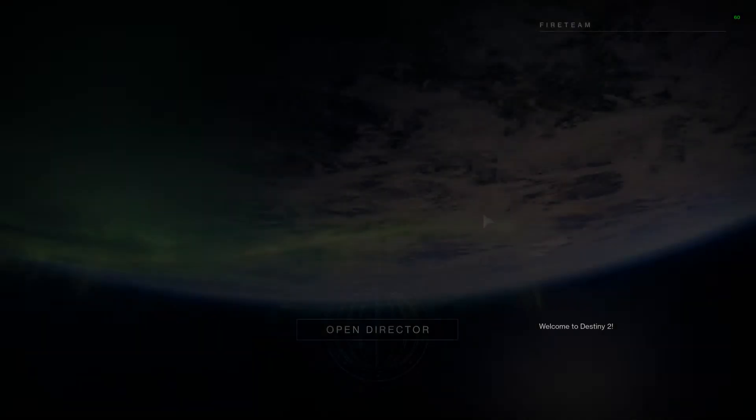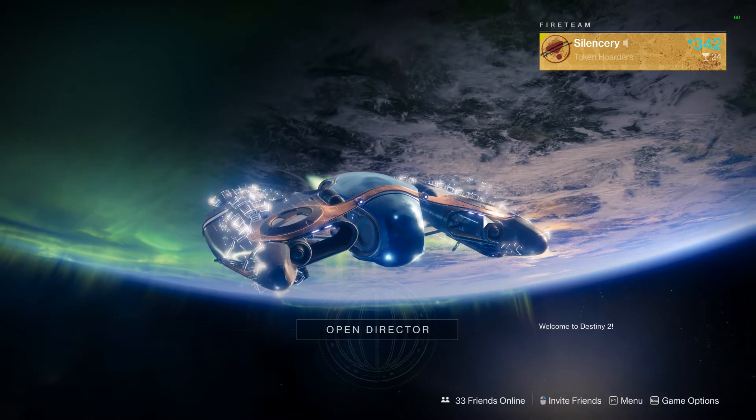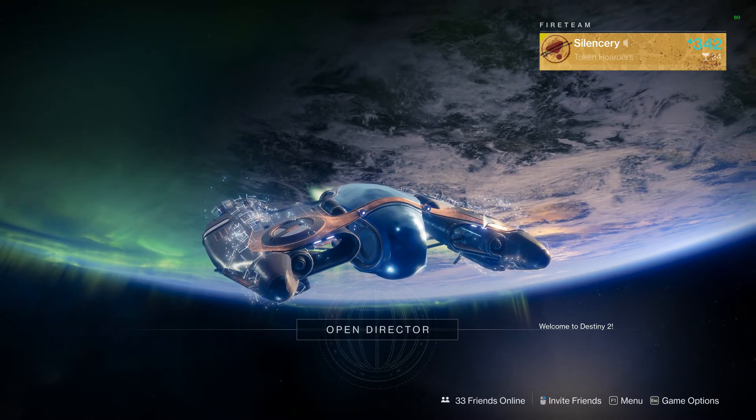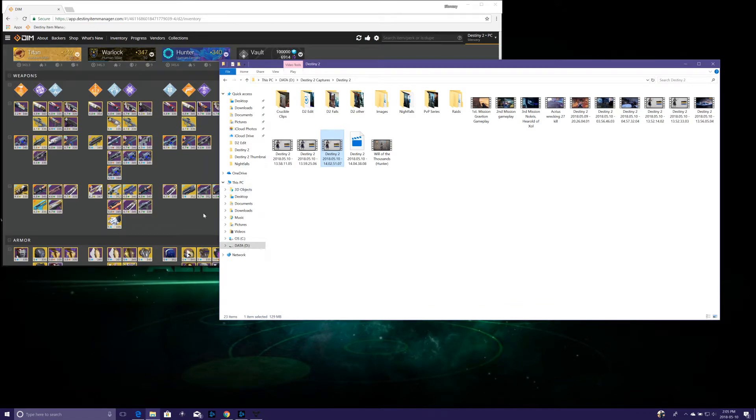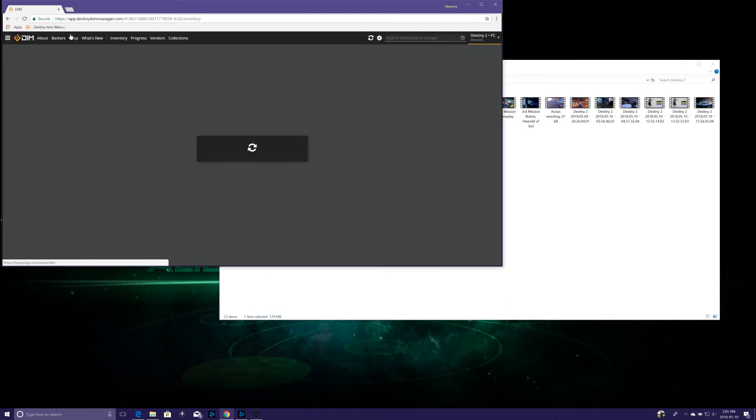Select your Hunter, whatever your third character is. Go to Orbit. Once you do this on all three characters, head over to DIMM, hit Refresh or log in. Boom — should be working.